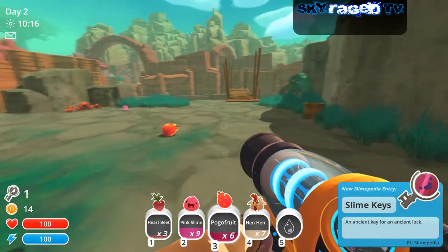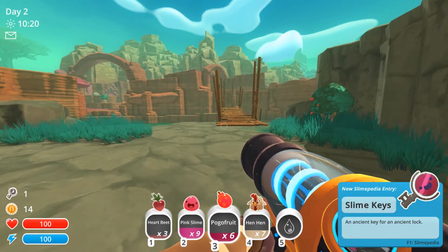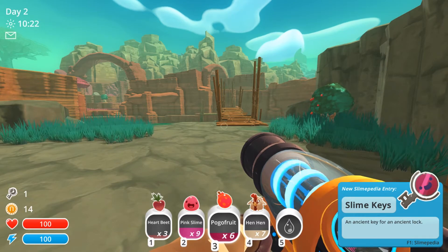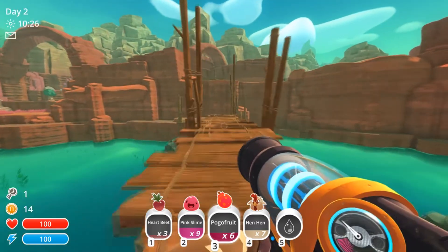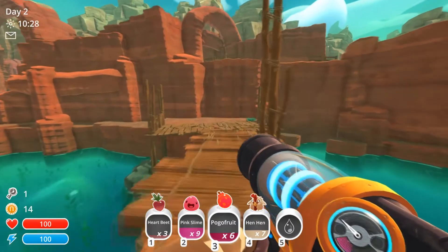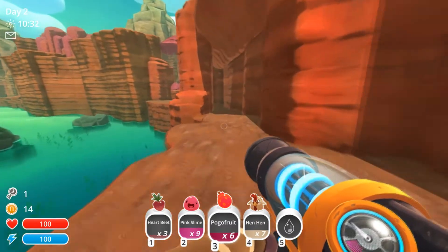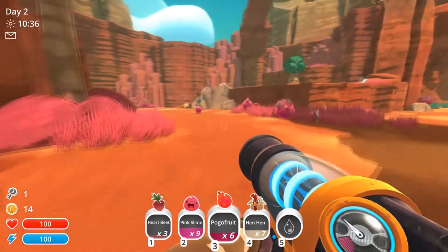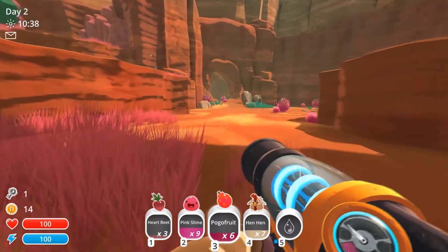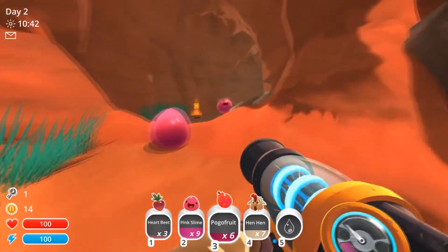Right at the beginning of the game you have two choices. You can either unlock the indigo quarry biome or you can go to the moss blanket biome. The first path I'm showing you — I will go to the east. There is the indigo quarry biome. These biomes are locked through a door which can be opened with the slime key.